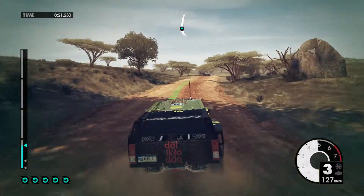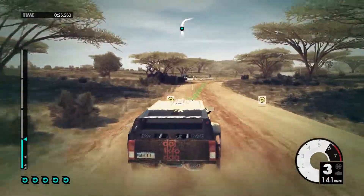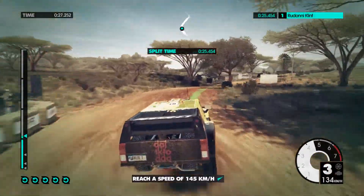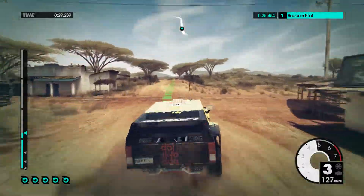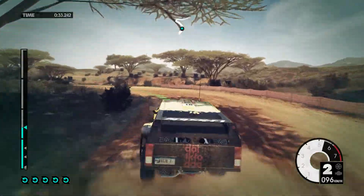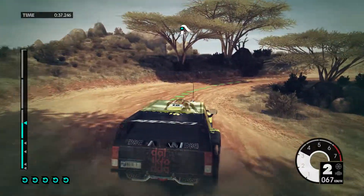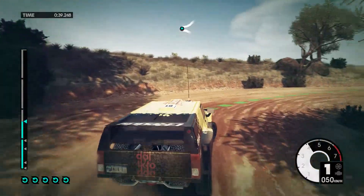60 jump, 60 easy right, bump, overdrag, 60 easy left tightens into. Turpin right into easy left, 60.